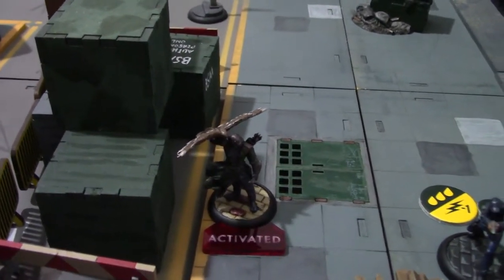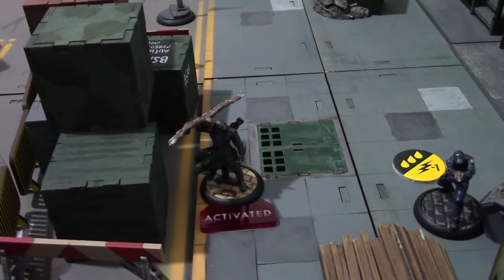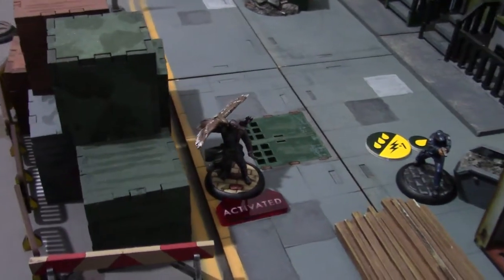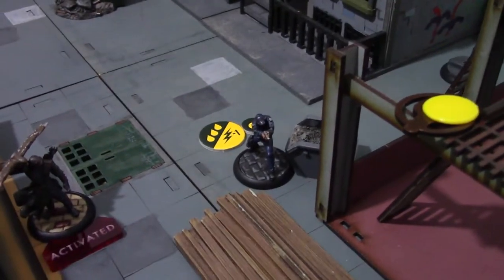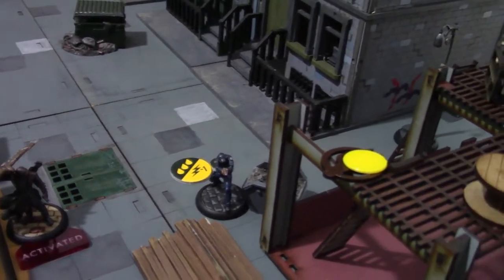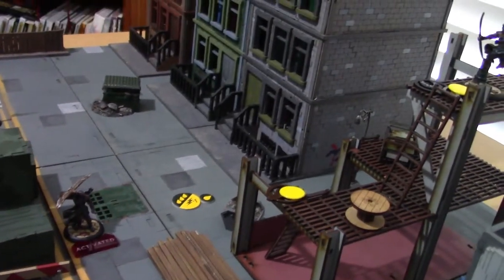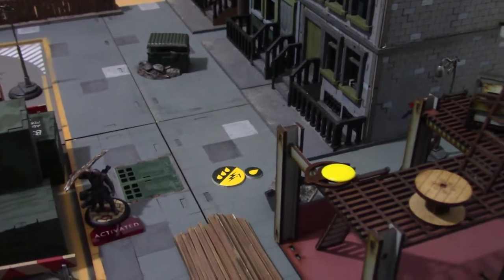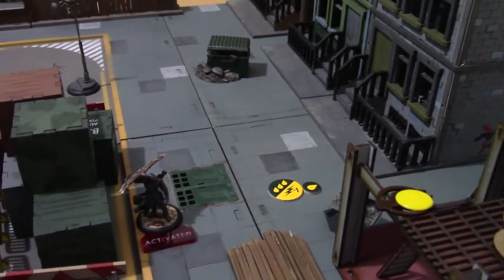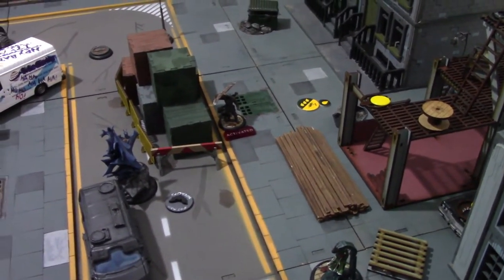League Acolyte with the Falcon activated first — no Audacity needed. He just used his bow with one action and shot the GCPD Detective. He scored a critical hit, and that killed GCPD Detective, who had only two points of endurance left. That easily secures the points from From the Shadows just played.